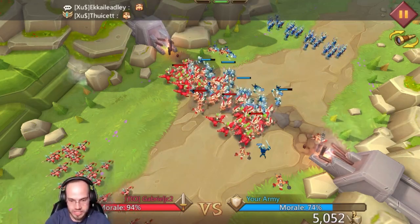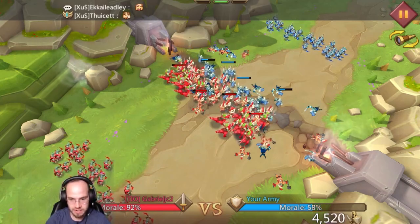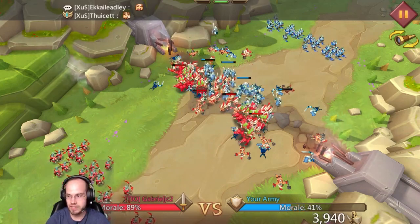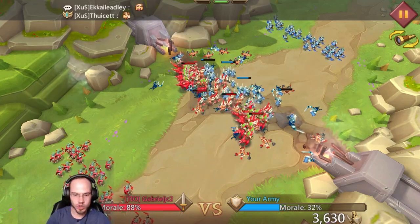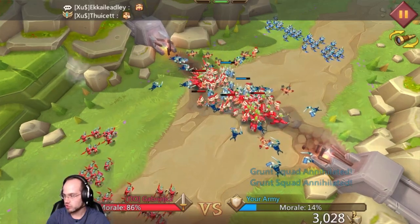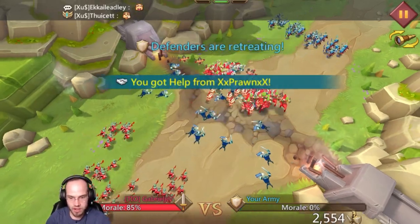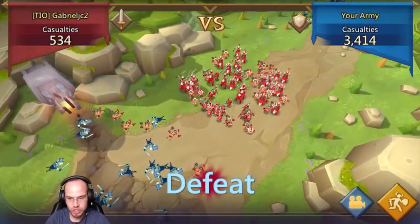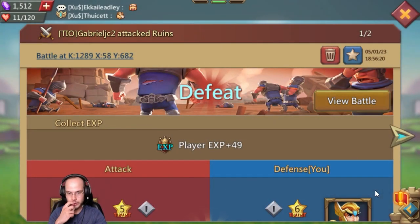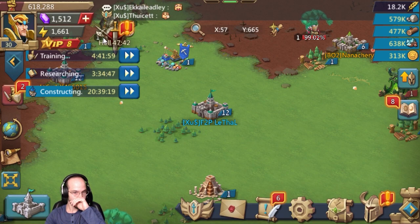We got 5,000 soldiers against 5,000 soldiers. Gabriel is at 93%, LeThaL falls down to 60%, then 58% — all red, Gabriel is in the lead. He is taking advantage, raiding the resource tile. 2,000, then 2,500 — more than half of LeThaL's troops have fallen. Gabriel comes out victorious with 534 casualties. That's the only action that's happened since last stream.